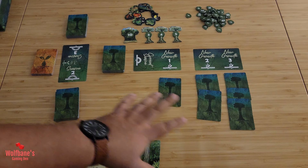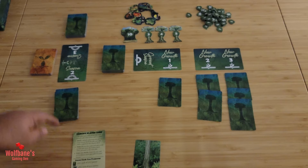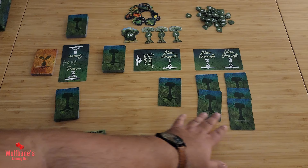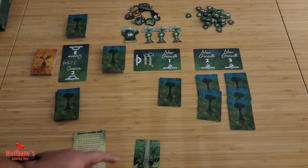Let's start by looking at what we have in front of us, then we'll go into setup, turn structure, scoring, and all that good stuff. The game is played over three seasons, which we can see written out here — current season, season two, and season three. There are three different columns with different numbers of cards, and these three decks correspond to the three seasons.